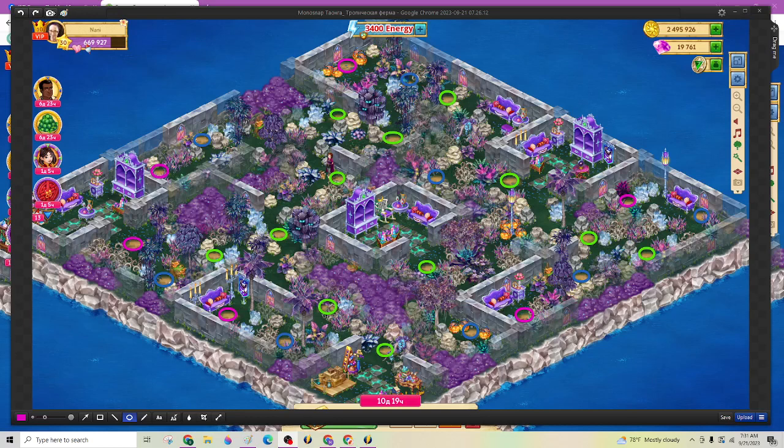Hey y'all, it's Nani. New Florin Island, and it's a really good one. Only 3,400 energy — unless my math is off, I checked it twice. That's really good. 3,400 energy and 6 amethyst florin on there.